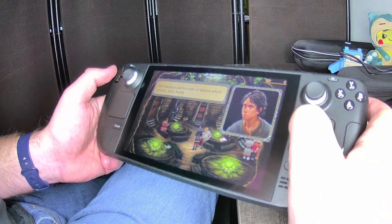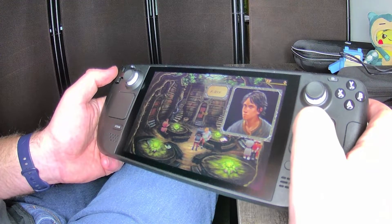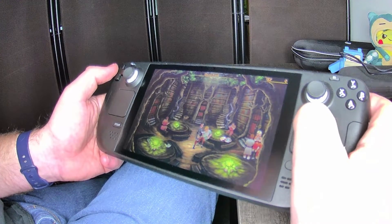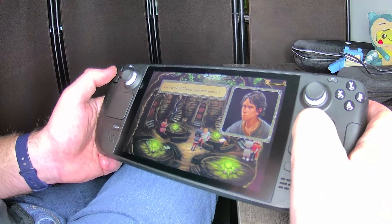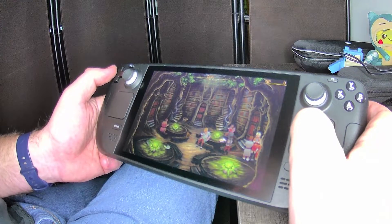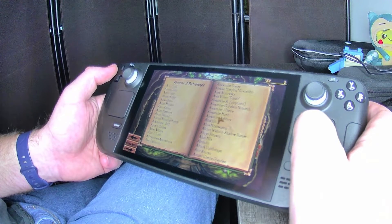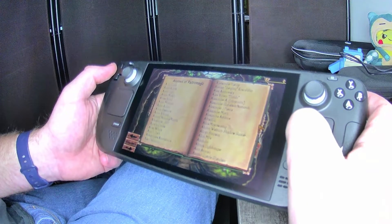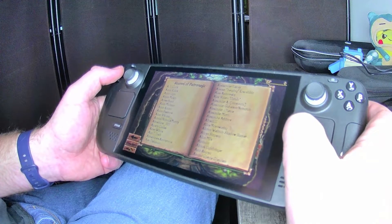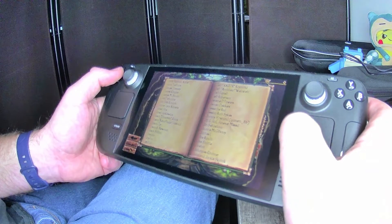Let's look at the staircase: "The staircases lead to a pair of alcoves which contain more books." A door. Let's look at this book: "It is a book of mages, past and present." Let's interact with it — Alumni of Patronage. It looks like just a list of names — I think that's either contributors or maybe a Kickstarter list. That's a long list, and I think that's kind of cool.